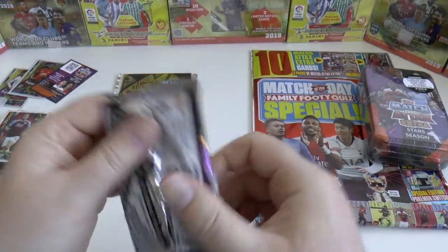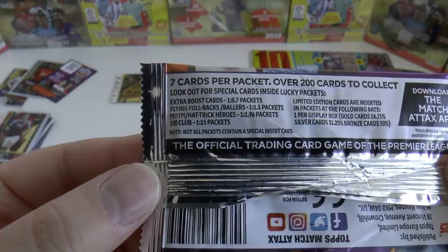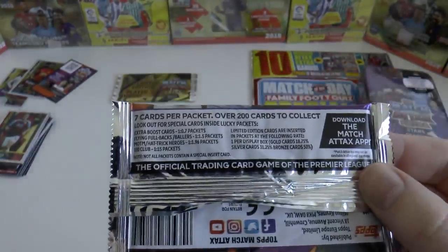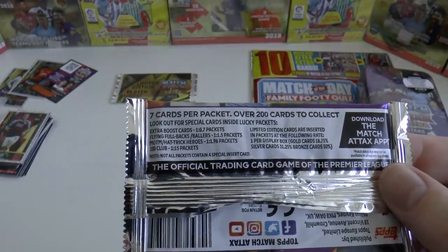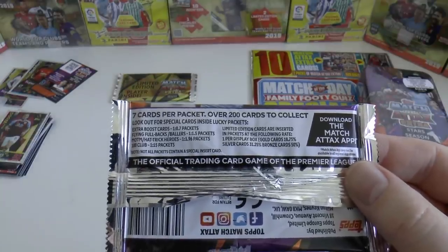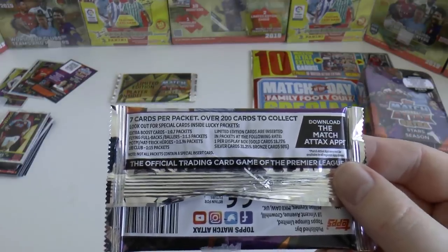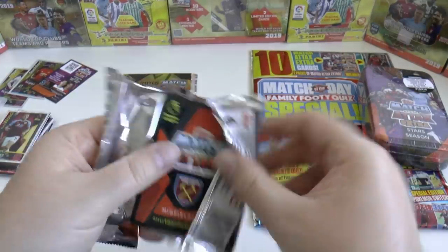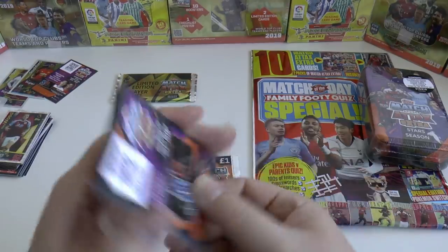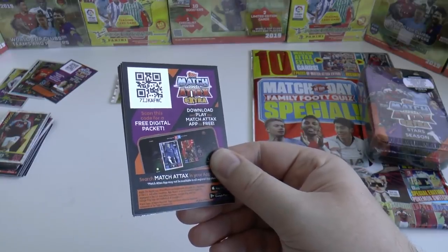We haven't actually looked at the pack odds yet — these are the same odds as what you'll grab in the box. So one in every 0.7 packets for extra boost cards. Flying Fullbacks one in every 1.5. Man of the Match and Hat-Trick Heroes are one in every 1.96. And 100 Clubs are one in every 15 packets — suggesting you'd need a minimum of 45 packets to get all three 100 Club cards. But remember, you can order online — I think it said up to 14th May or June 2019.